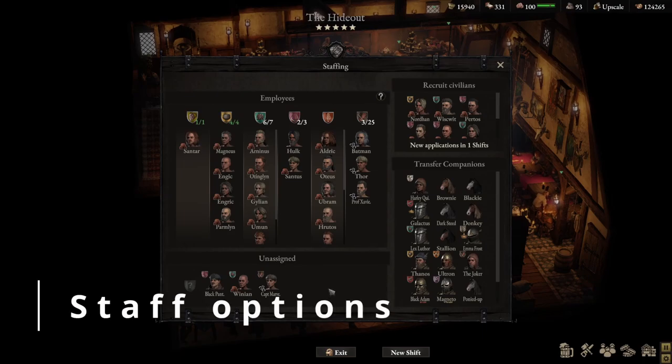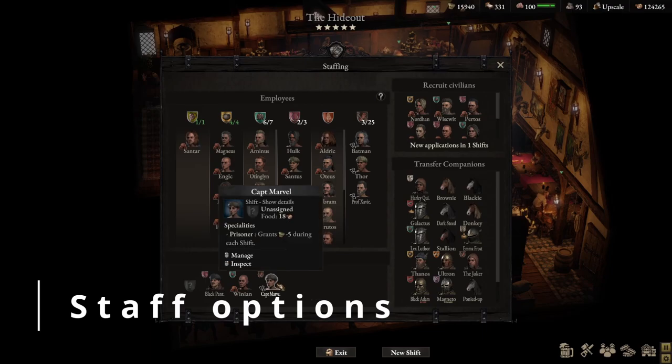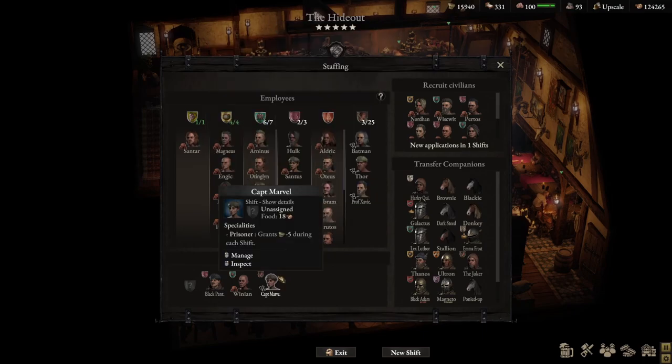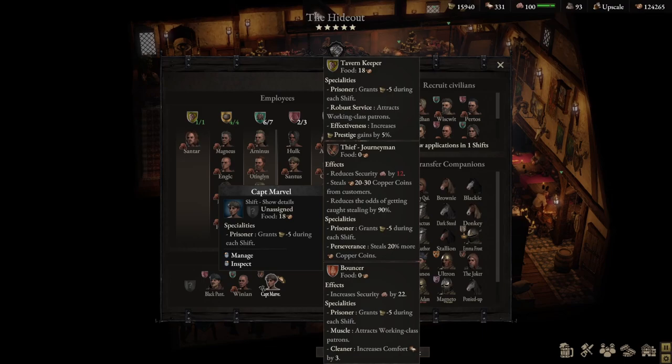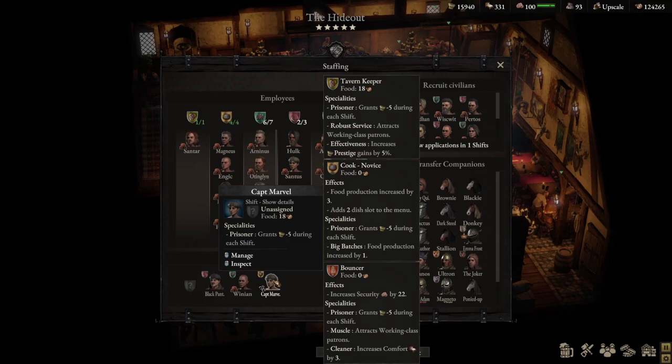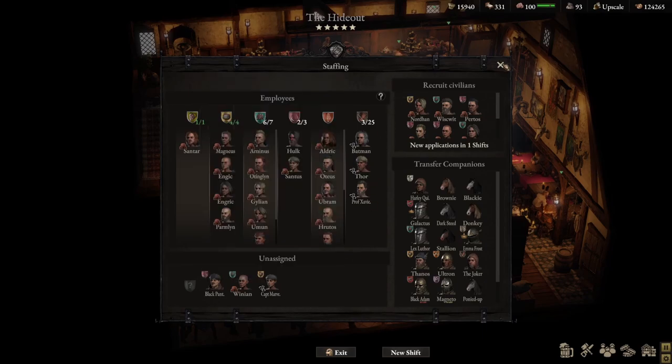The last staffing tip I found out quite late: when you hover over any civilian or non-civilian icon and press Shift, you can look at all the details of every job they can undertake in your tavern. For example, Captain Marvel can be a tavern keeper, a thief, or a bouncer, showing all specialties and effects for each role. If you want to see her effects as a cook, just change her to a cook, hover and Shift, and now you see the cook details.